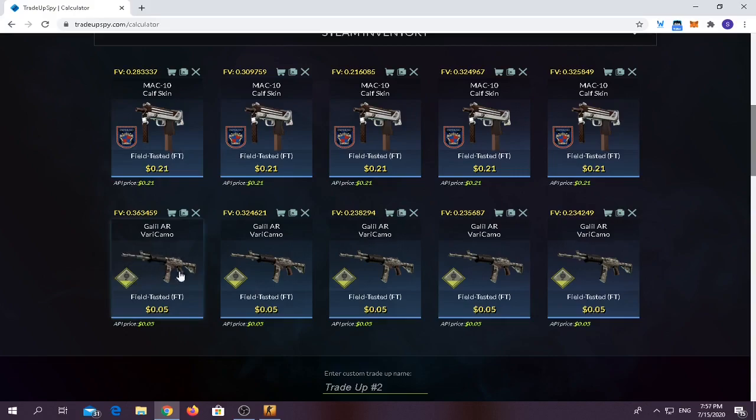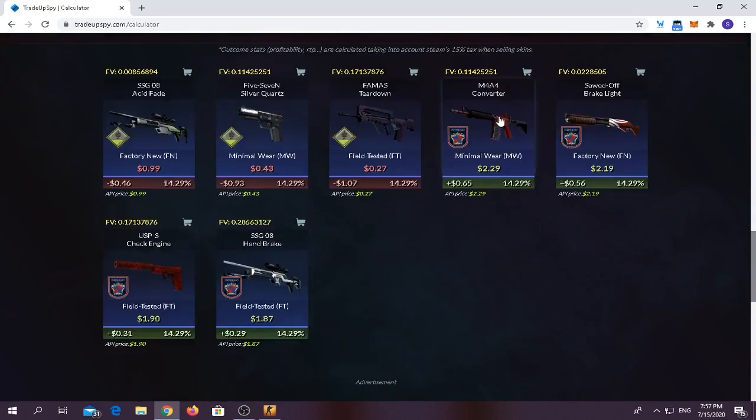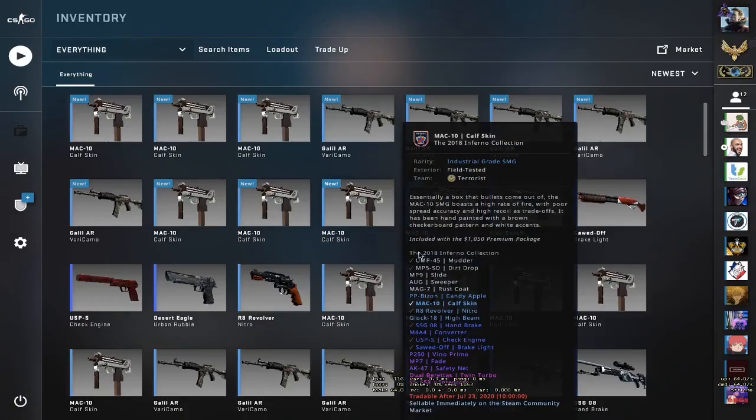The float doesn't matter at all. For the profits, you can make the 1484 Converter which gives you around 65 cents profit. Skins from the Safe House Collection you will lose quite a bit of money. I prepared around four trade-ups, let's get into it.